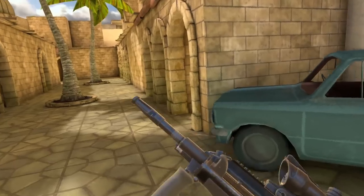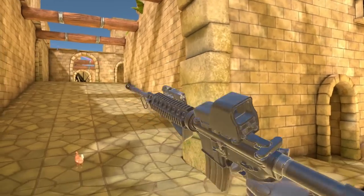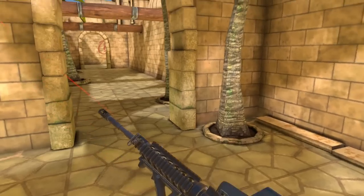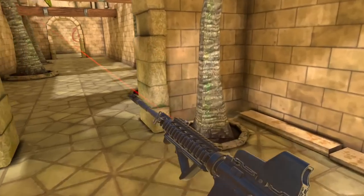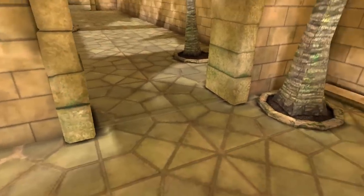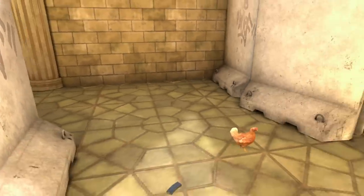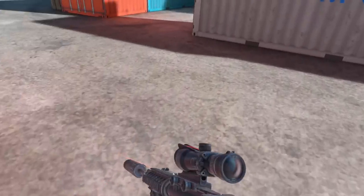Coming in at number three is the M4. This thing is one of the best in the game with the highest rate of fire and the highest time-to-kill among assault rifles. The only reason it's at number three is because there is no armor penetration — it cannot one-shot headshot enemies with a helmet on. That makes it worse than the other weapons in that scenario. Up close and mid-range you can definitely shred enemies quickly, and for the average player this gun might be your go-to — it's the easiest weapon to pick up and learn.